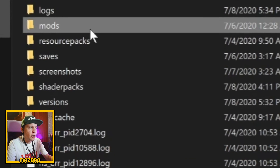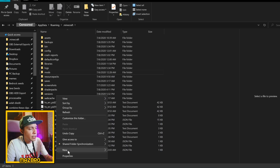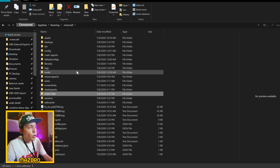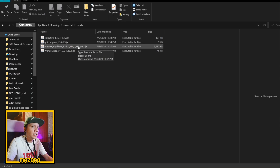In the .minecraft folder you should have a mods folder and a shaderpacks folder. If you don't have them, all you need to do is right-click, click New, then click Folder, and name them 'mods' and 'shaderpacks'. Now open your mods folder and copy your OptiFine downloaded .jar file into here so that Forge can load it up. Go to your downloads folder, find that preview OptiFine file, Ctrl+C to copy and then Ctrl+V to paste it into the .minecraft mods folder.